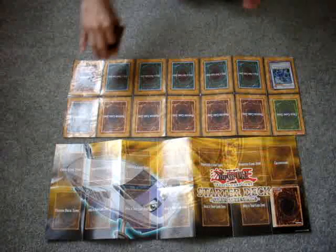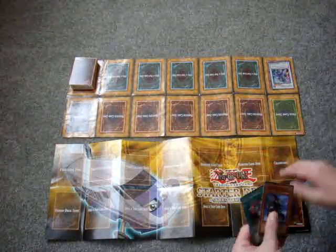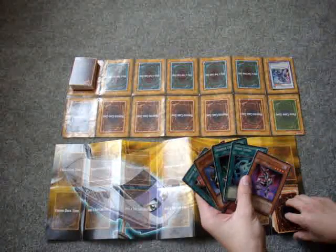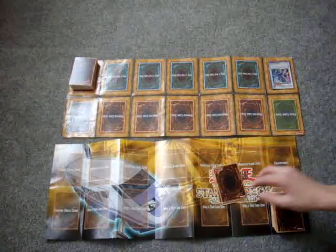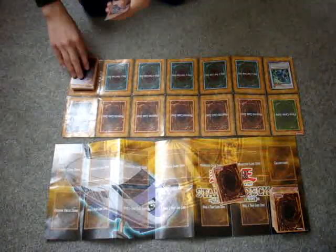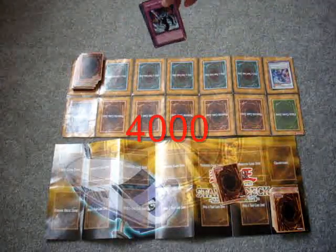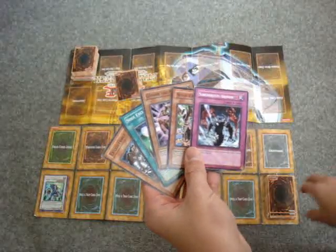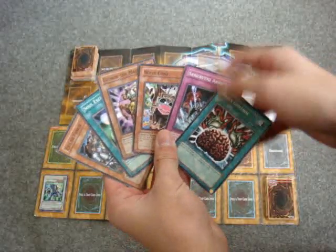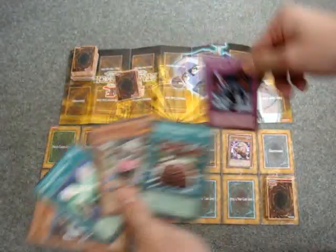Now this time, let's start the duel. First cards — actually, they'll start, which is easier and better. First, they'll make their move: draw an extra card, Chiron the Mage in attack mode, Psycho Reduce face down.